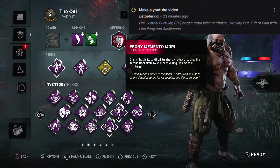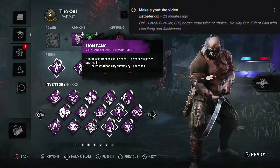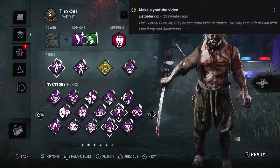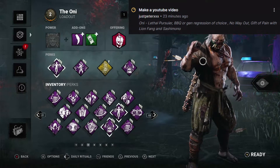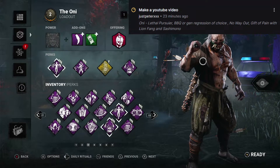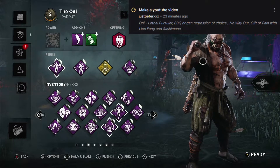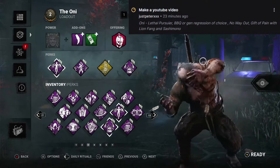We brought a Mori just because we wanted to, however in the game we don't actually get to use it — we forget we have a Mori on. They requested the Lion Fang and the Yamaoka Shashimono to increase Blood Fury's duration by 18 seconds. This game we're up against a toxic boon squad — they all had boons, Shadow Step, Circle of Healing, and I think two Exponentials. Having four boons up around the map at all times would be horrible, but with this build we were able to snowball — they stood no chance.